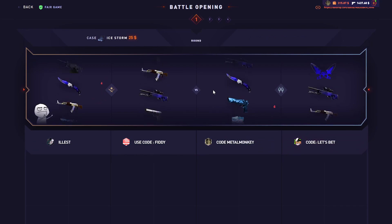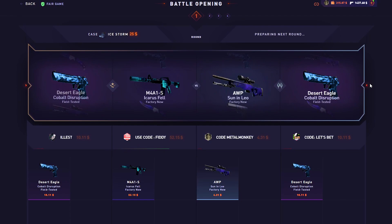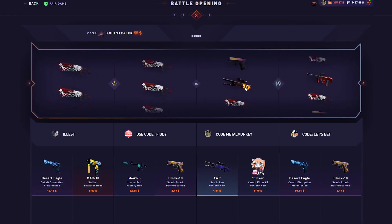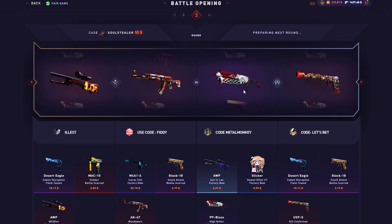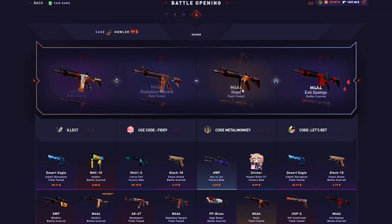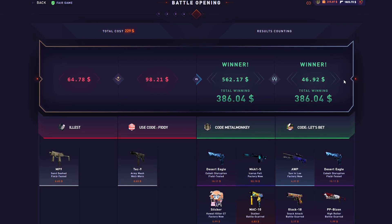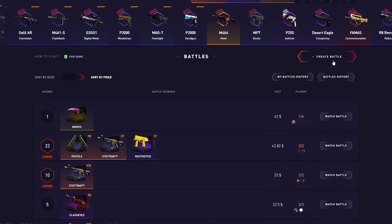Okay, we have another $229 battle going right now. Trying to open an Ice Storm — not the most important case, obviously. That is terrible. Okay, we have two more cases though. Come on, let's just pull here. Holy shit, that was terrible. We need to pull on the last one now. Come on. Howl? Yes! Let's fucking go! We last-case them and we take the dub. That's great. That's another $386 added to the inventory right there. So that's really good.